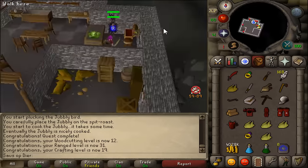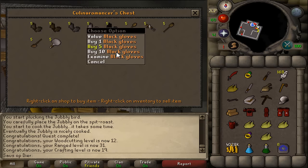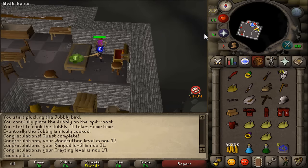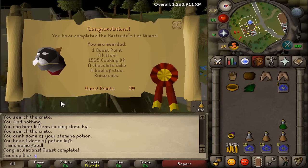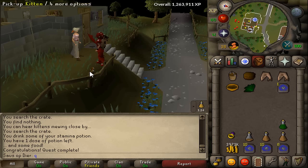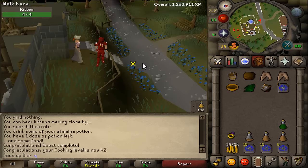I'm not sure what's next. We're still at black gloves — I kind of expected to be at mithril. Looks like we got a kitten. Gertrude's Cat quest completed.